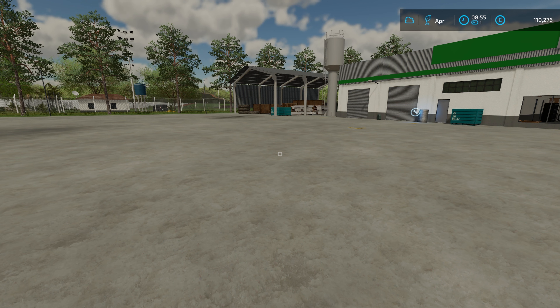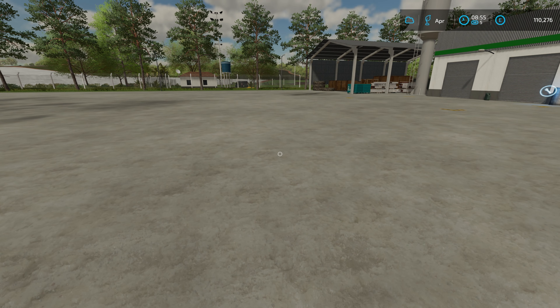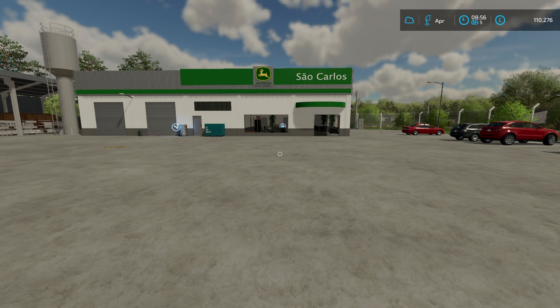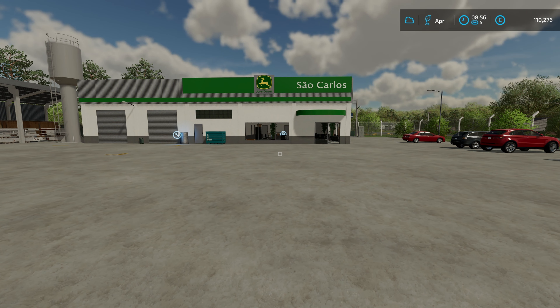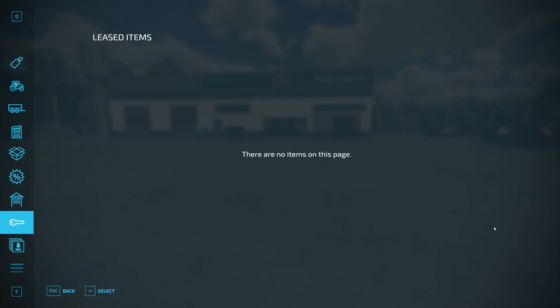I'm back to Estancia — actually it's Sao Carlos, not San Carlos. This is the 'Can We Make Money from Sugar' series.